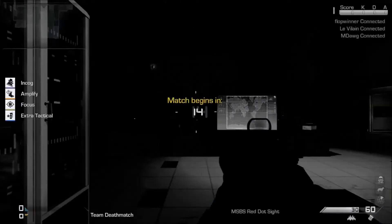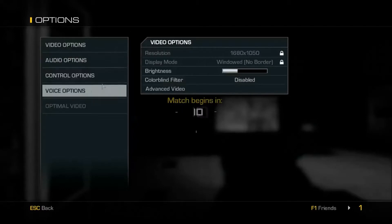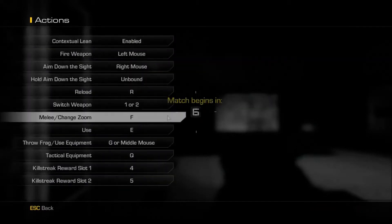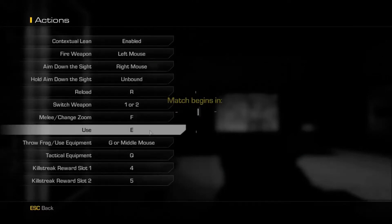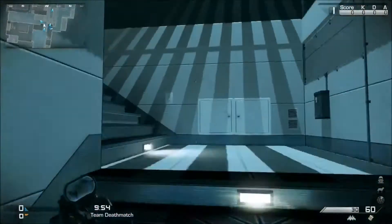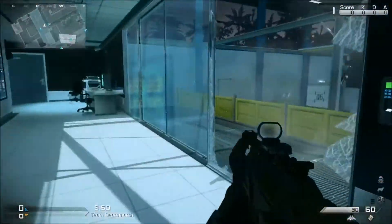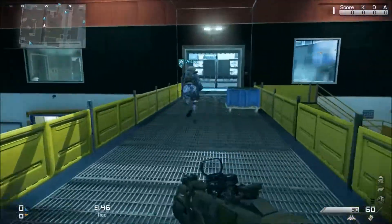Team deathmatch — here we go. Going to kind of stay with somebody here, see if the two of us can cause some havoc on the other team. He's going to throw a quick grenade, it looks like.